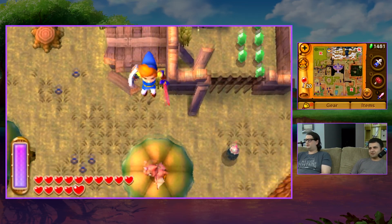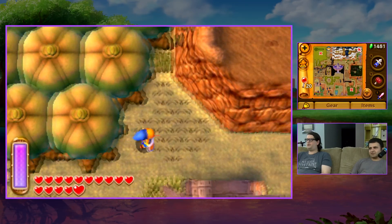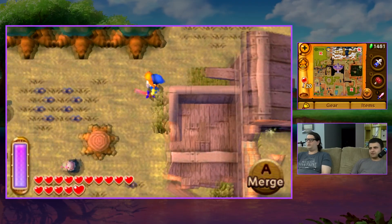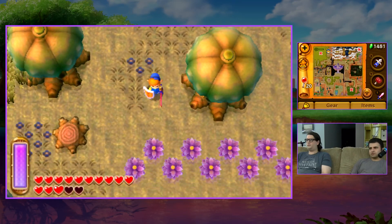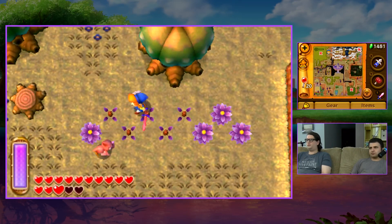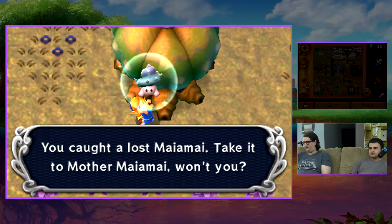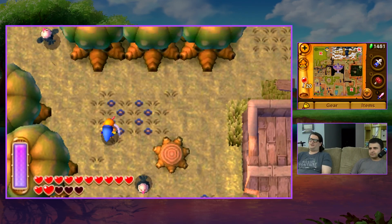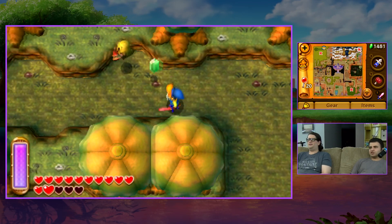There's a heart piece here — on the roof! That's fantastic. Those aren't cuckoos; they're like death cuckoos. There's a Maiamai around here somewhere. Follow your ears — is it in one of these bushes? You have to dash into that bush. There we go! Some of them you see on the tree, and sometimes you've gotta dash into it.